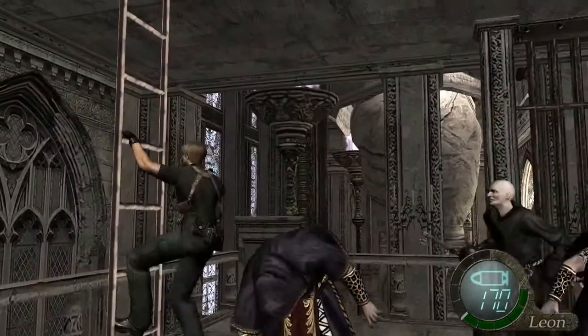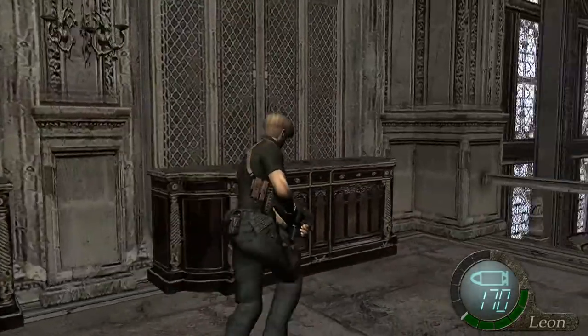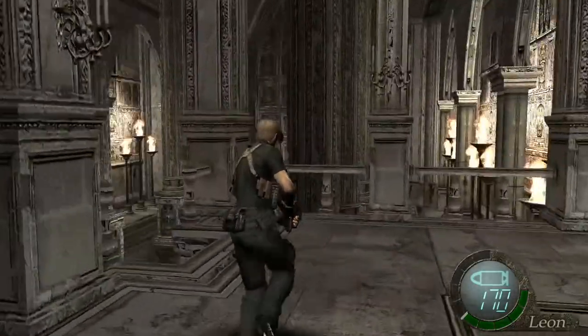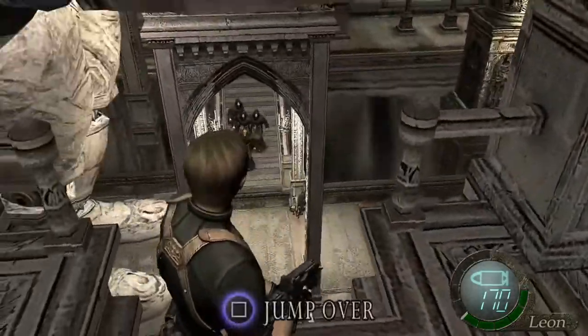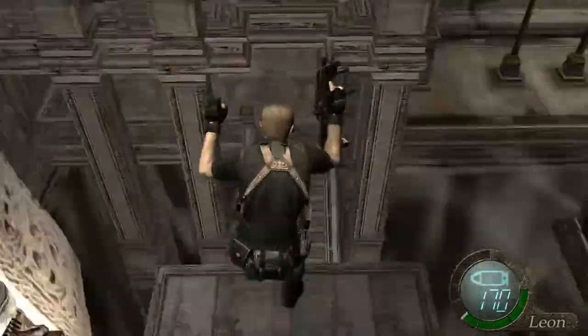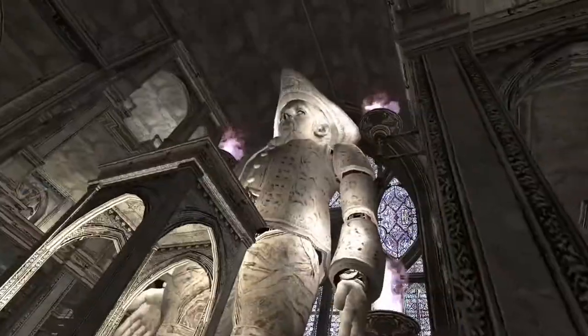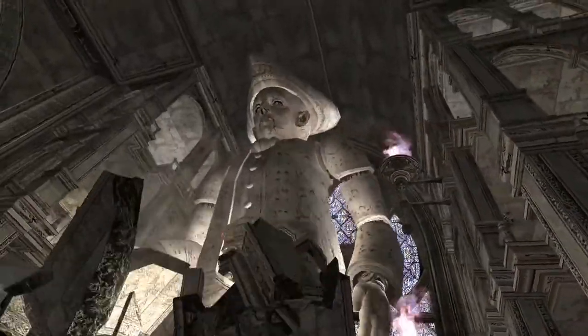Once you're down here, kill the enemy, loot the area, pull that lever and it'll spawn a load more enemies. Climb up that ladder to get away from them quickly, then jump over to the hand when it comes back down, jump to the middle, and then from the middle jump off forward. You should avoid all the enemies doing that and automatically start the next scene.